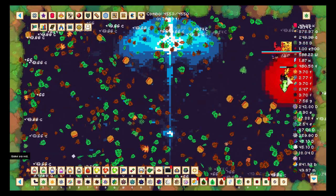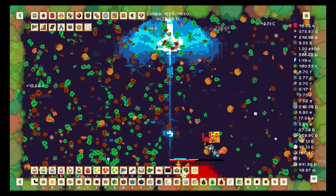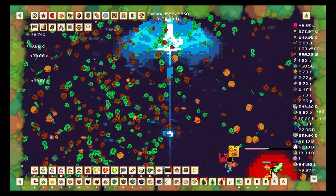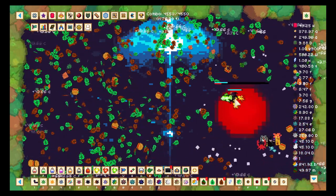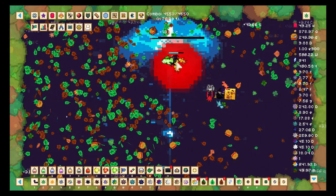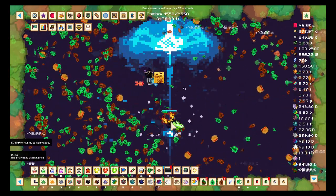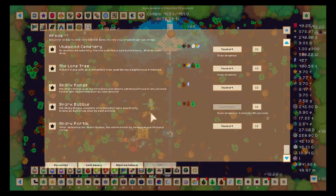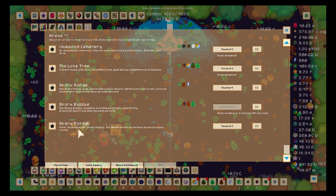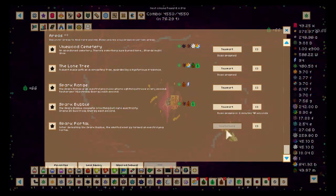I do just enough damage to kill it — I do more damage than I receive. Obviously I will get one-shot, which I find a bit disappointing — it's always glass cannon, you cannot be tanky at all. But maybe they'll change things later on. Anyway, the boss is dead — it gave me 96 shards, and it does drain my energy also. Spark Portal — super excited about this.